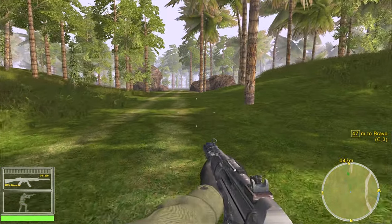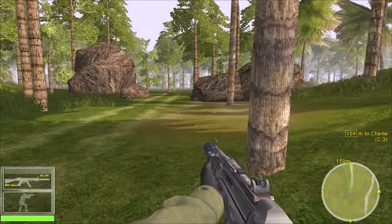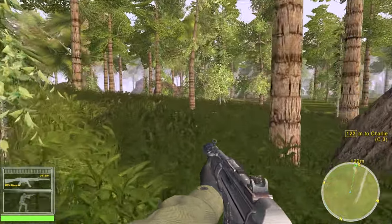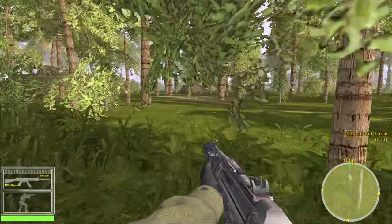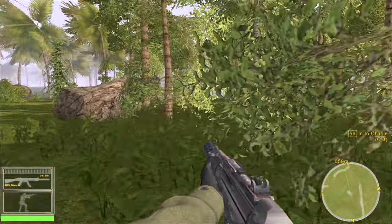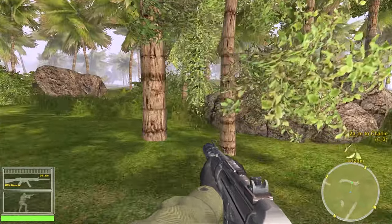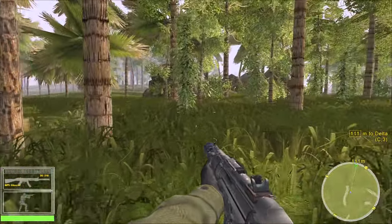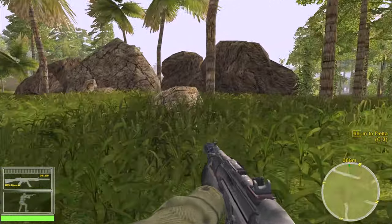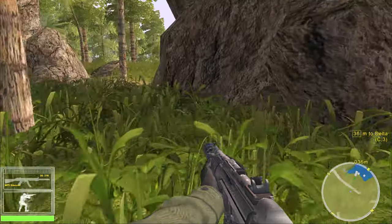Oh, maybe we can pick some up along the way, because we have basically nothing right now, which is a little annoying. I'll have to be careful. I can see why they want us to use the ATVs, but we're so lightly equipped we can run this distance pretty fast. We're just about at the complex from here. This way we're a smaller target than one of those loud, noisy ATVs, and we'll have the element of surprise — they shouldn't hear us coming until we start firing.